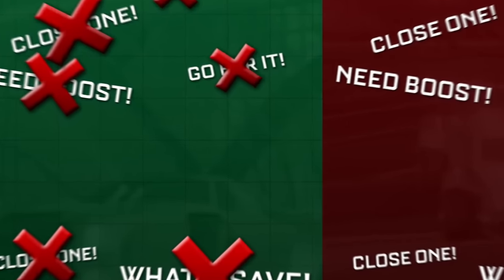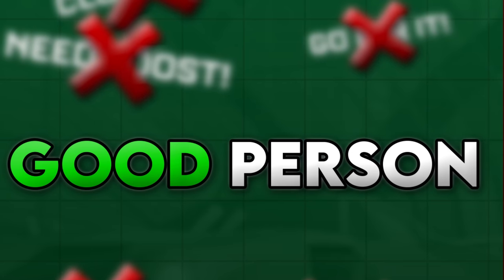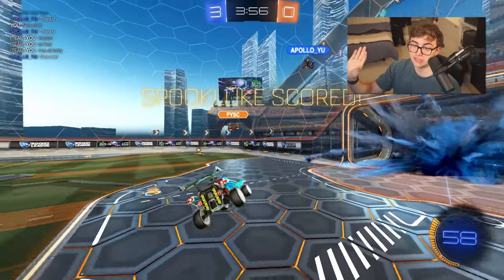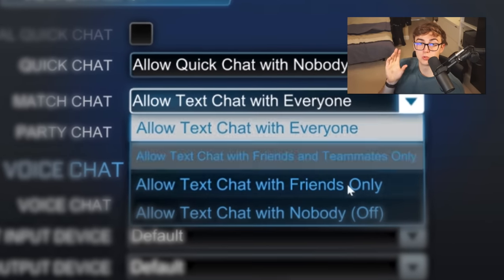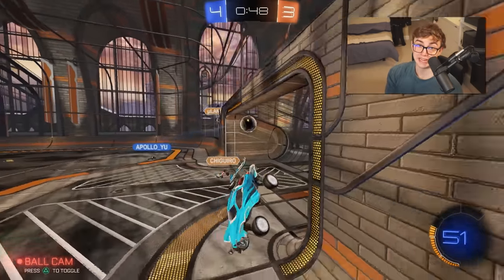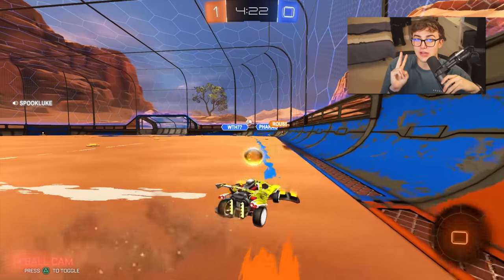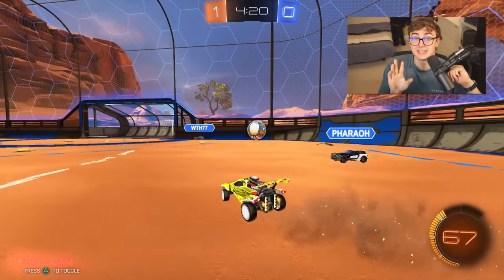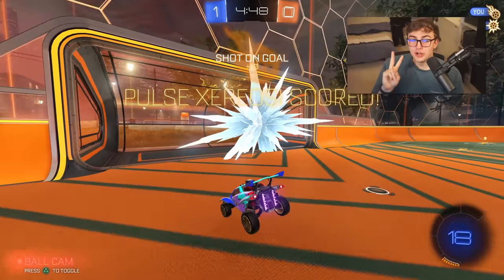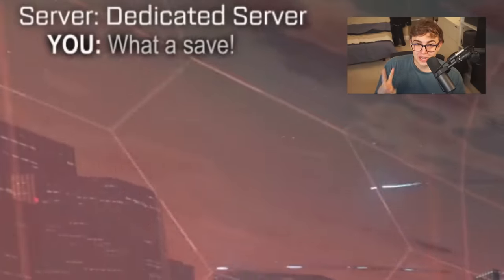Step number two: all chat. I'm going to give you two options. Option one is the good person option — if you want to rank up fast and don't want to get distracted by teammates telling you not to use these strategies, turn off all chat. If you currently play ranked Rocket League, especially solo queue, with chat on, you must have some strong willpower because I can't even do that. Take my advice, turn off all chat. The second option — I'm going to say it because it works — option two is become a chat troll.